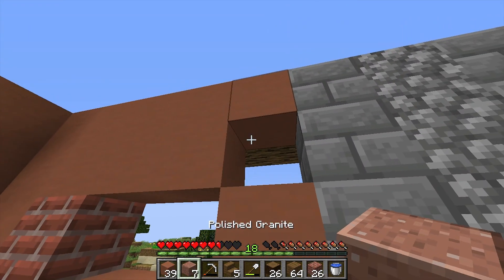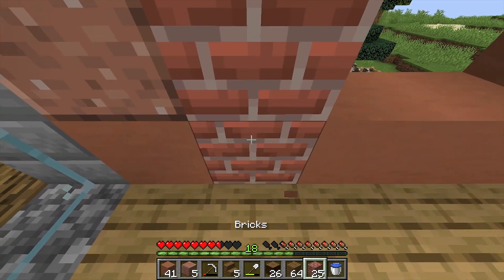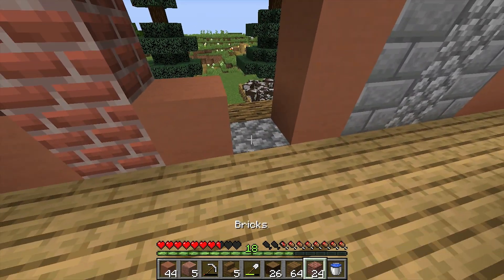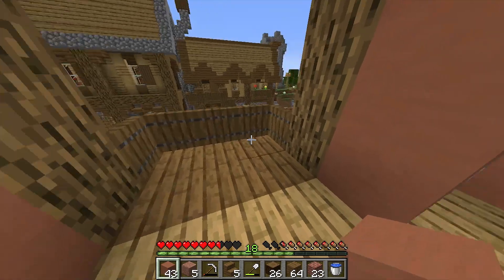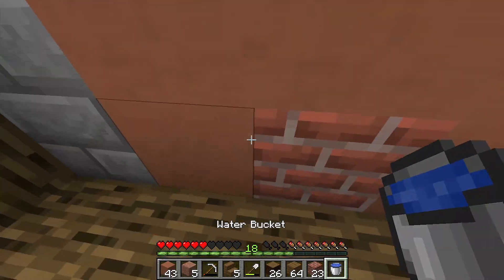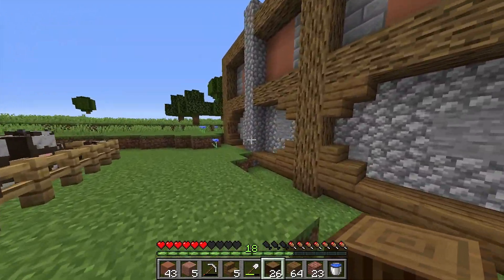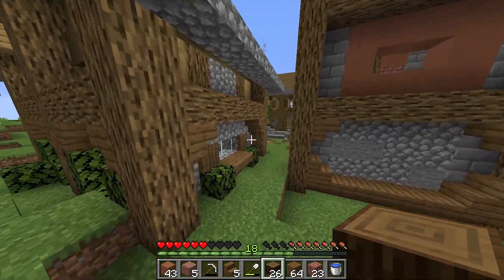I want to use this polished granite a lot because I don't really use that. Let's do that on every side of the build because I have a feeling I'm not gonna have many opportunities to use the bricks a lot unless I make a brick house. I think that would look nice from the outside. Maybe I should put in a little bit more of this, but of course the windows are going to come in. I need more windows.